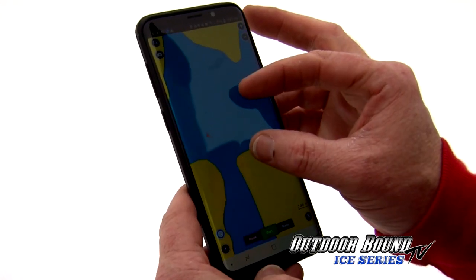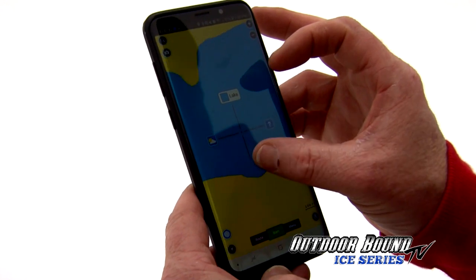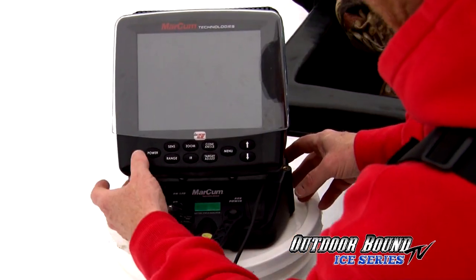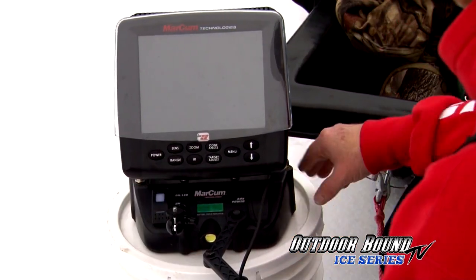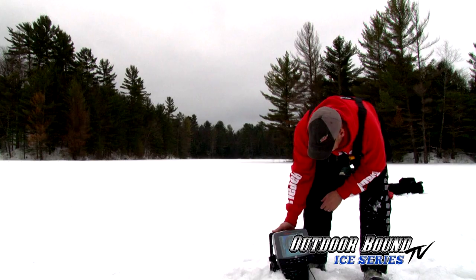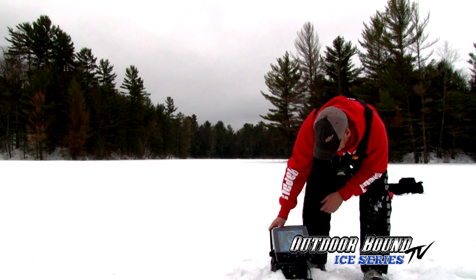I brought up my Navionics map here on my phone just to see if there was anything on these lakes. As I suspected — nothing. When I zoom in and zoom out on the lake, all it says is 'lake.' It doesn't give us any depth contours, doesn't tell us anything about the lake at all. So this is where we need to do our homework and figure out what's down below the ice. Our Navionics map isn't going to help us at all on a lake like this.